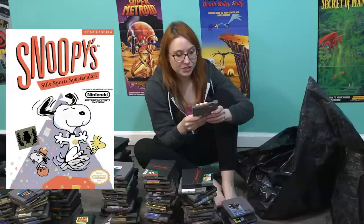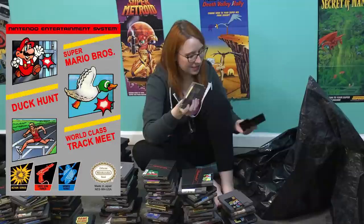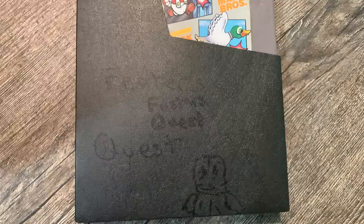Snoopy's Silly Sports Spectacular — this was originally Donald Duck on the Famicom, I think. This is Super Mario Bros., Duck Hunt, and World Class Track Meet — I always forget this version exists. And somebody drew a Fester's Quest cover on this, with a little Cat Man. I don't know if that's supposed to be Fester or the Mole — it looks like the Mole from Mole Mania.